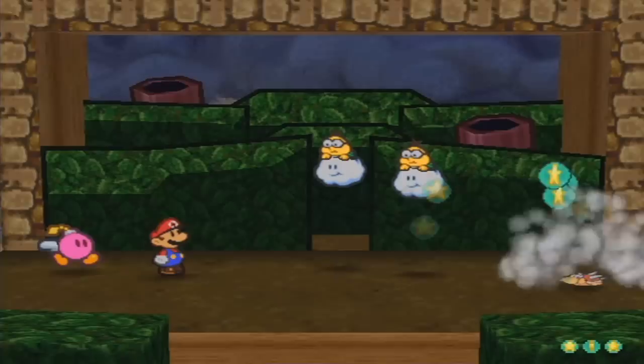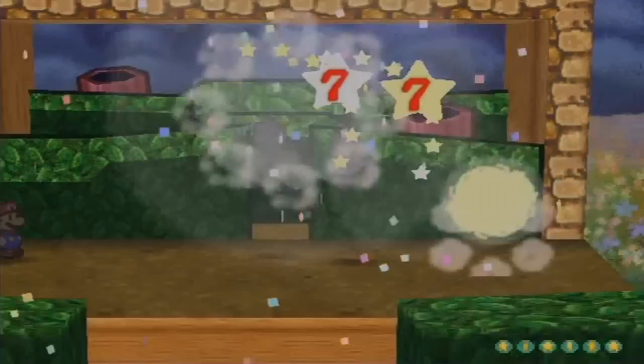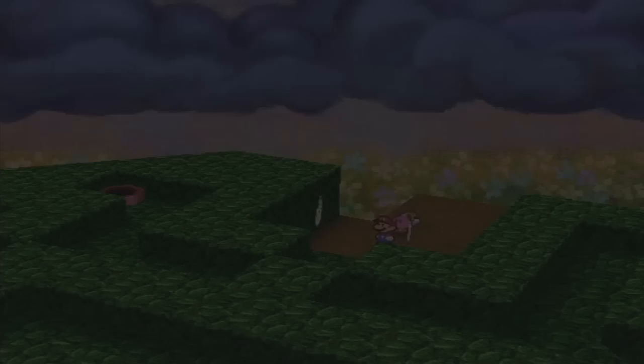Get rid of the Spinies right away, then with Bombette use the mega bomb ability to hit both Lakitus — and booyah! That should do it. Pretty easy, and 12 star points — we're almost at another level. They run away. Now, a part that a lot of people have trouble with — though they really shouldn't — is the hedge maze.